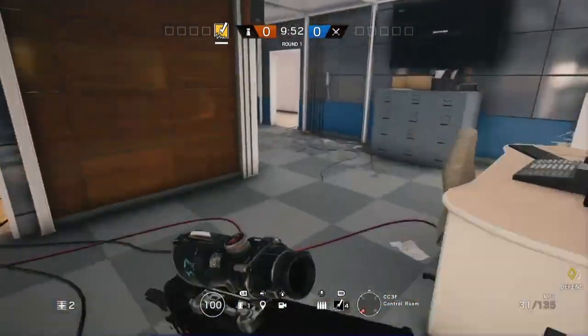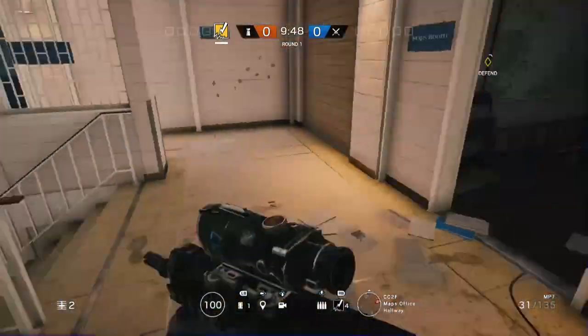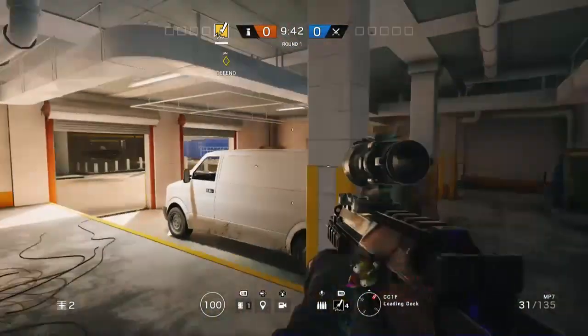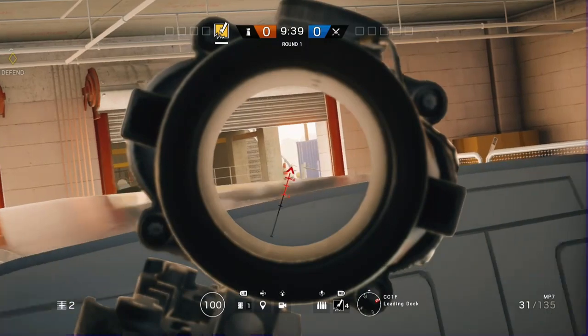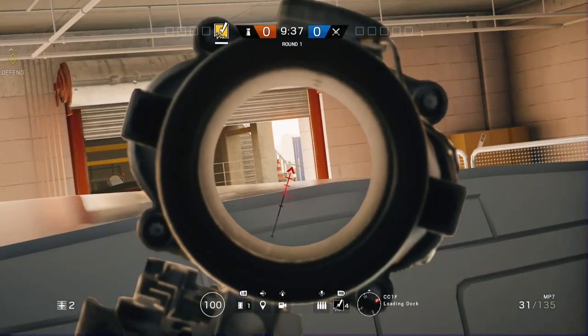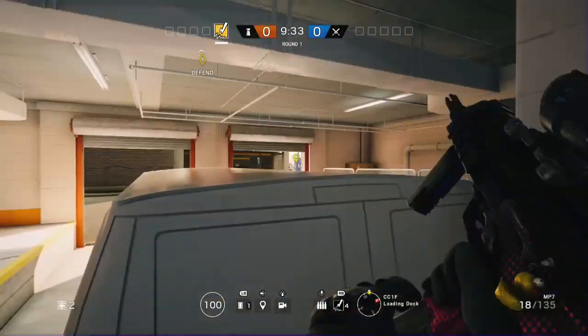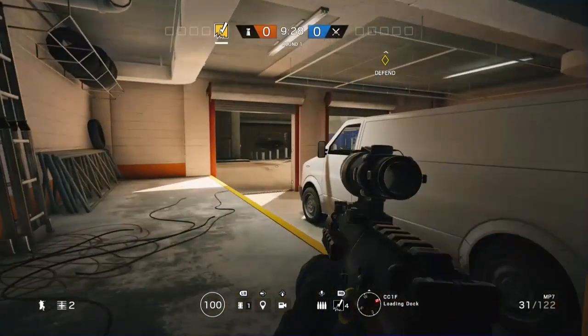The last one on Canal is going to be downstairs in the garage. It's actually a pretty good spot — it peeks the same place as the one upstairs. Just get behind this white van right here and you're going to want to peek right in between the railing and the boxes. You'll actually be able to snag a couple of headshots if they run past there without noticing. That's all for Canal.